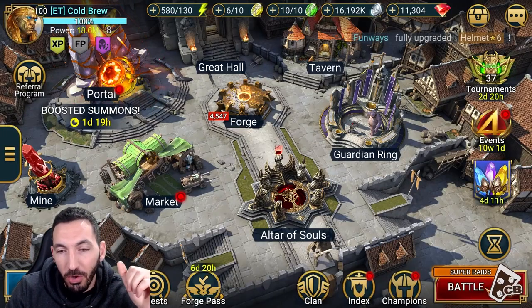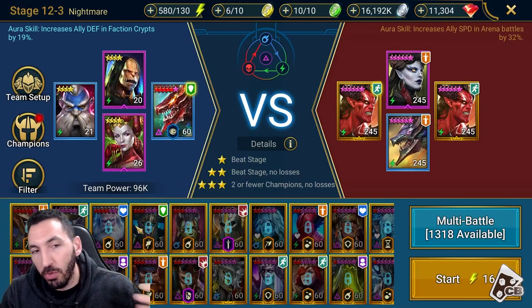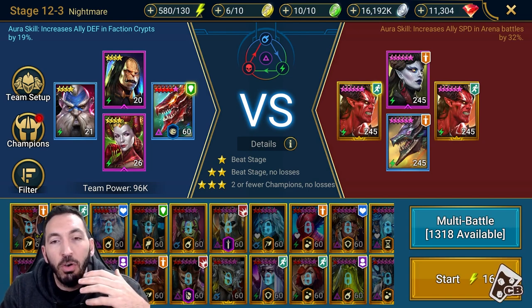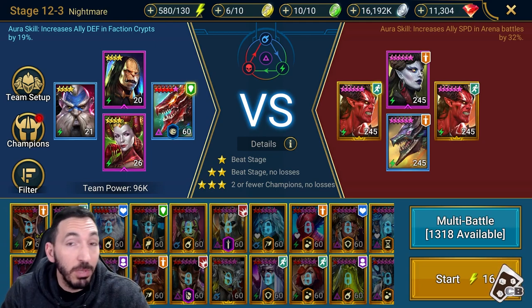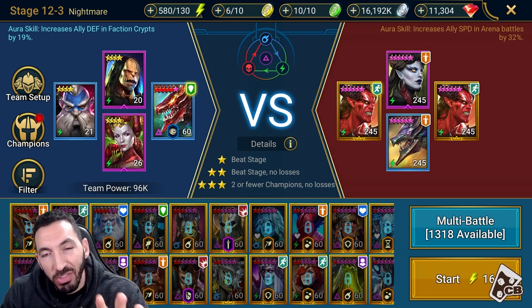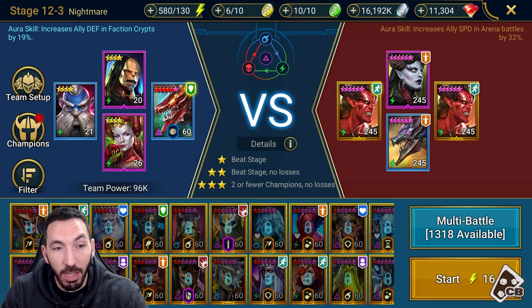If we look at nightmare campaign right now, going to stage 12-3 where you usually use Fellhound, the enemies are level 245. It's not a matter of their speeds but the amount of health and defense they have. On nightmare difficulty these enemies have around 97,100,000 health and about 4,000 to 5,000 defense — it varies. The affinities vary as well, but that's why Fellhound is so good: he is a void champion.